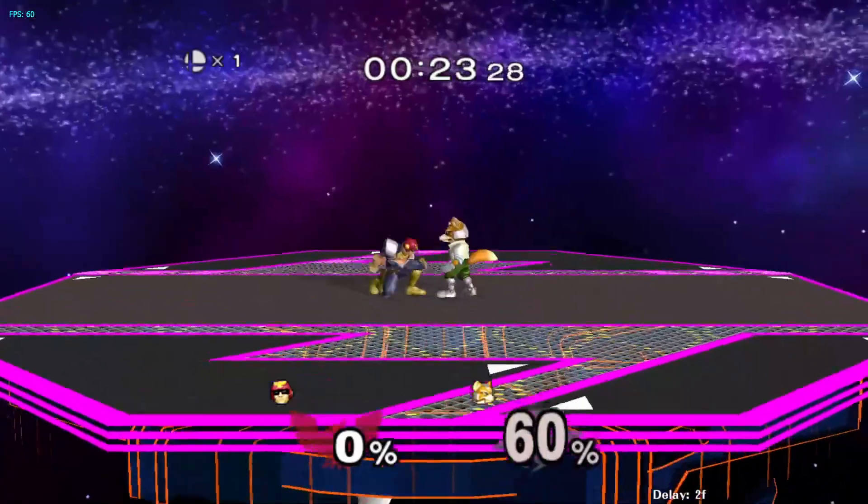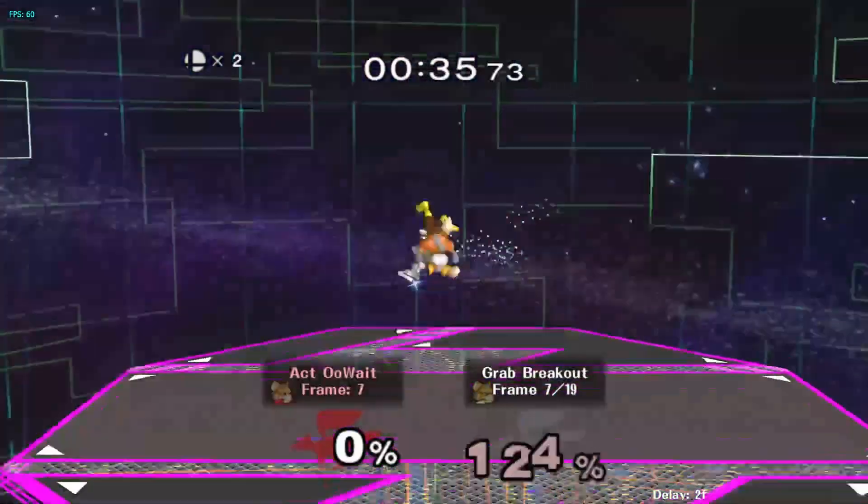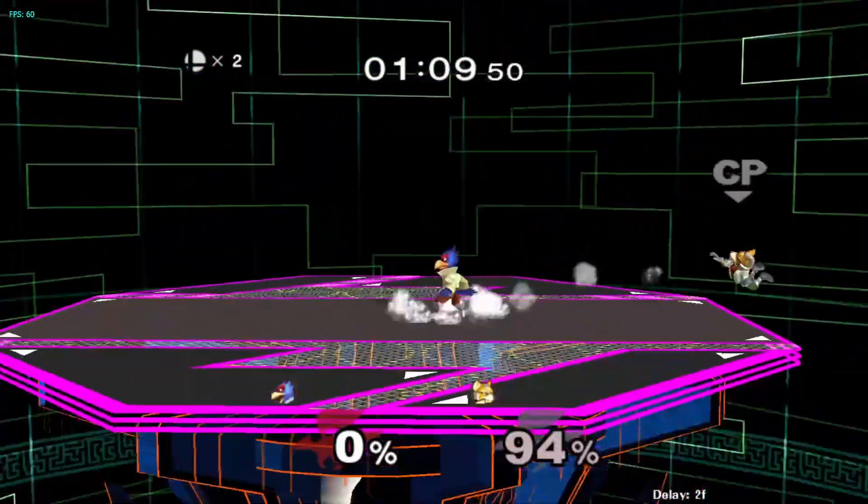Instead of worrying about hitting complex combos — multiple combos that require a lot of inputs and a lot of different decisions — start simple with these basic two pieces. Often these two pieces follow the format of launcher to finisher. For example: Falcon Stomp Knee, Sheik Dash Attack to Fair, Fox Up Throw to Up Air, Falco Up Tilt to Up Air, and many more.